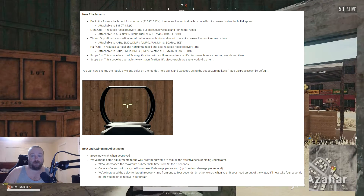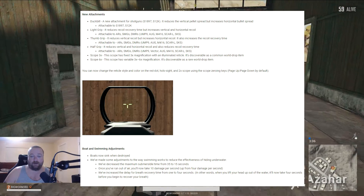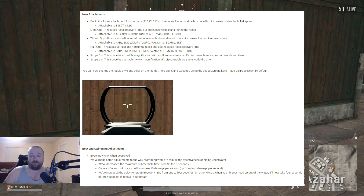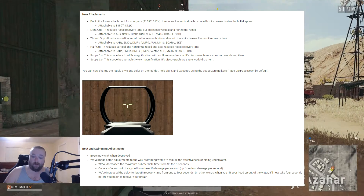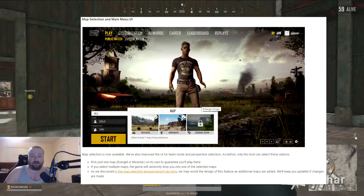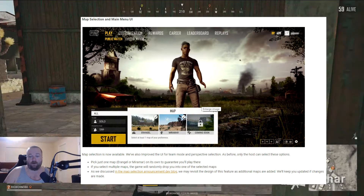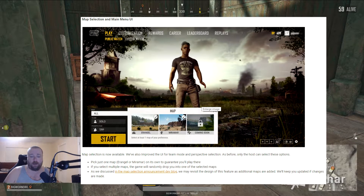Boats now sink when destroyed. They made some adjustments to the way swimming works — basically you can't hold your breath for 35 seconds anymore, only 15. Once you run out of air you'll take 10 damage per second, up from 4 damage per second. They've increased the delay for breath recovery time from 1 to 4 seconds — meaning when you lift your head out of the water it'll take 4 seconds before you begin to recover. So the water is not going to be a very good place to be.